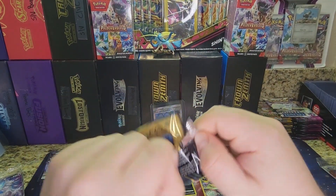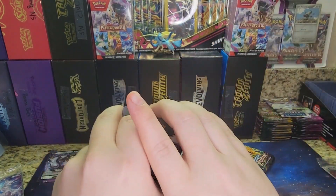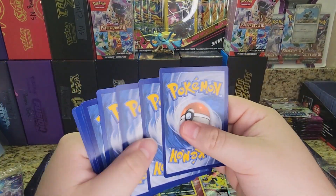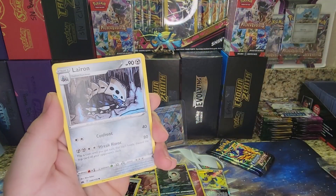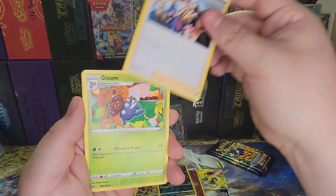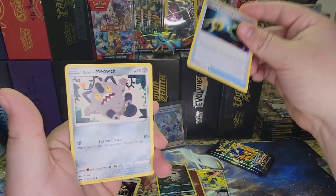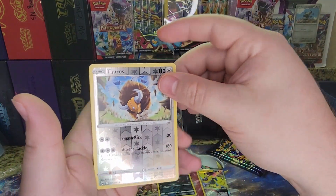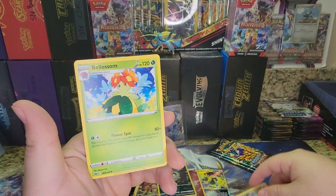I think we got maybe one or two more hits left in the video. Code Card, four to the front, Energy, Lairon, Friends of Sinno, Gloom, Shinx, Energy Retrieval, Galarian Meowth, Baltoy, Tangela. There's a Reverse Tauros, and on the back is a Belossum.